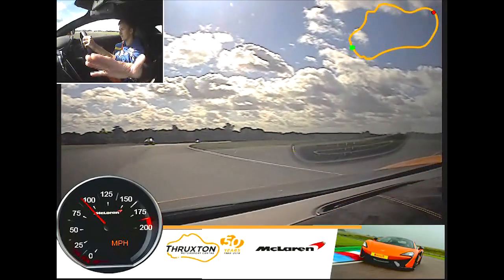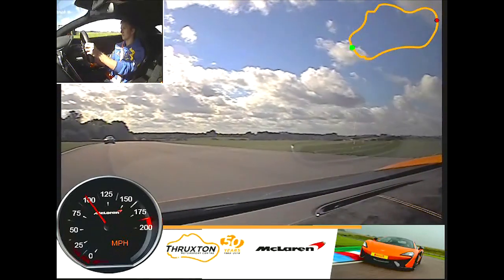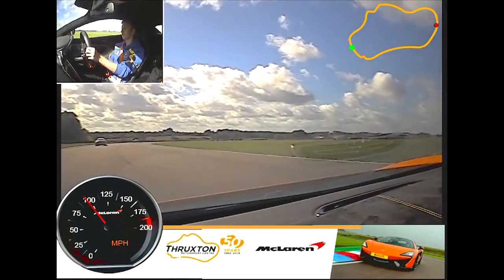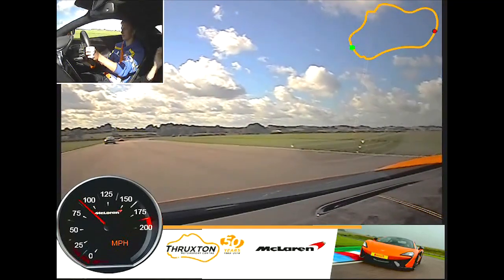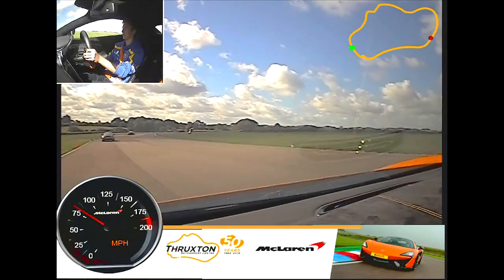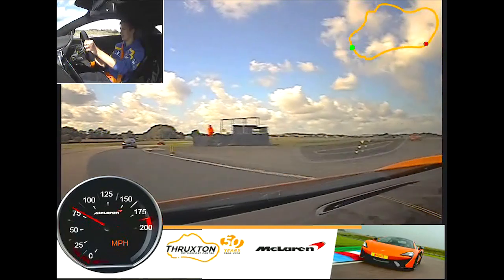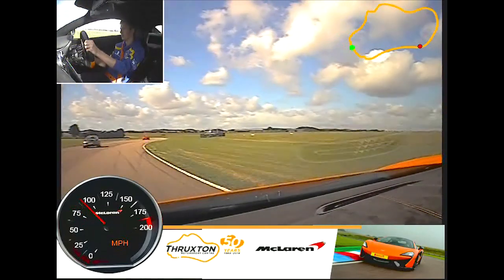Let it come out. We'll wait until we're through the right-hander before we go past. Slowed you down — sorry. A little bit of throttle, bring her in. Now keep building, staying right, and away you go.